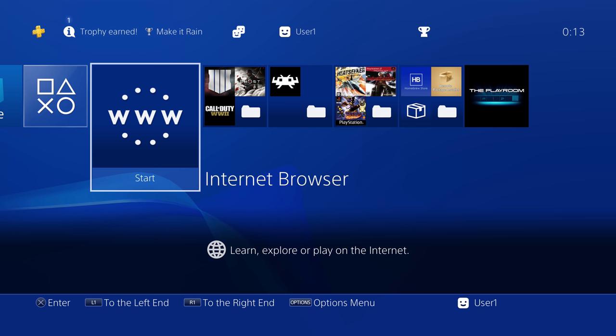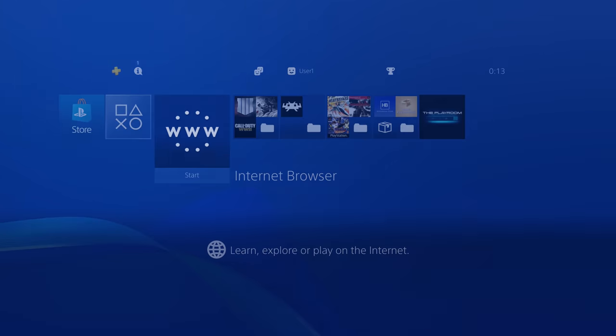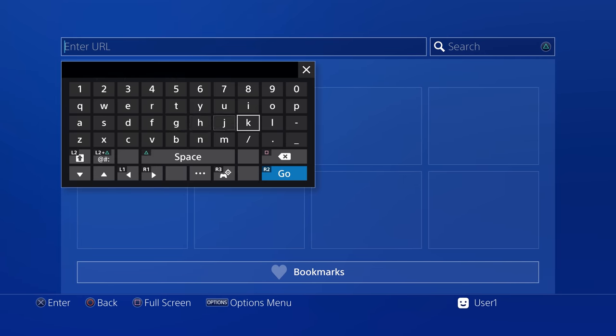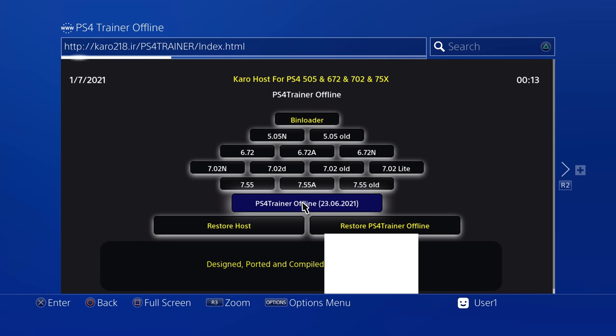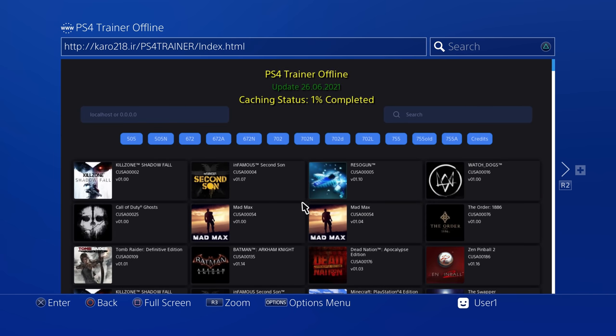So let's have a look at using the Offline Trainer first. What we're going to do is go on to the internet browser and go on to one of the exploit hosts that has the Offline Trainer on it. So caro218.ir has the Offline Trainer, so does PRB's host, and I believe Night King's host has it as well. Go to one of those exploit hosts — I'll link them in the video description — and you're going to want to go to the PS4 Trainer Offline and select that option. What that's going to do is cache the trainer in your browser so that you'll be able to run it offline once it's fully cached.